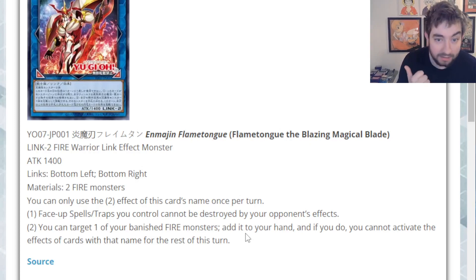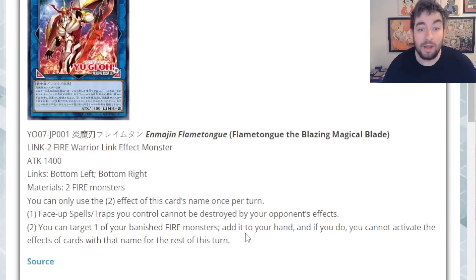Volcanics now automatically banish multiple monsters usually via their combo, because you send Emperor to Grave, and then Emperor banishes three Pyros to summon himself back. So you probably banish one of your main starters, a Trooper, a Rocket — whichever one you started your play with. Just having that back already guarantees yourself a follow-up normal summon. That's pretty sweet.